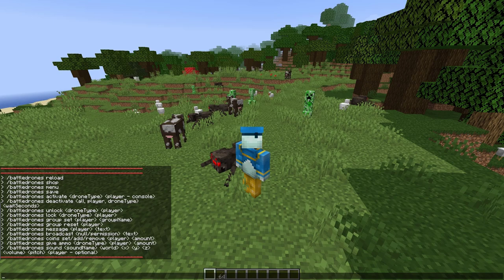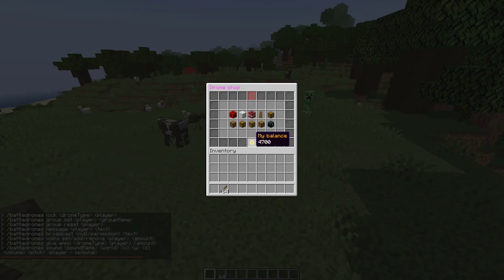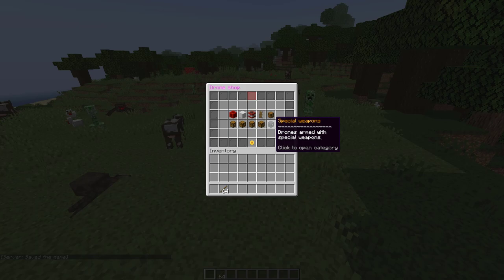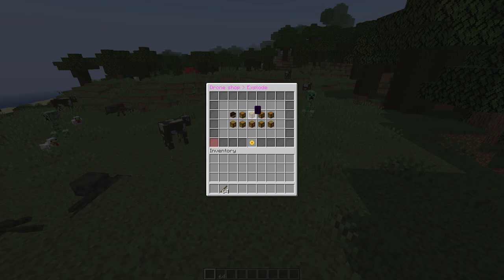First of all we're going to check out the shop, so /bd shop is going to open it up. Down at the bottom by the flower it's going to show you how many coins you have to spend on drones. Then there are different sections: energy, kinetic, explosive, protective, and special weapons. Let's go ahead and click on one of them — for example, let's go into explosive.